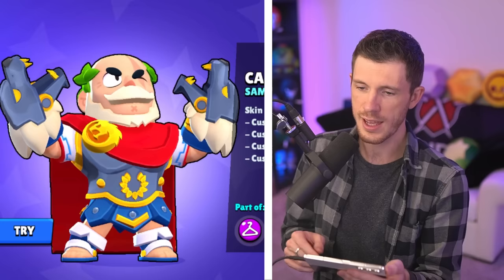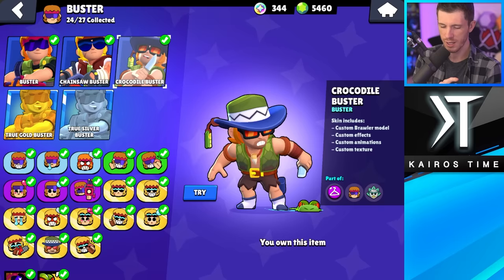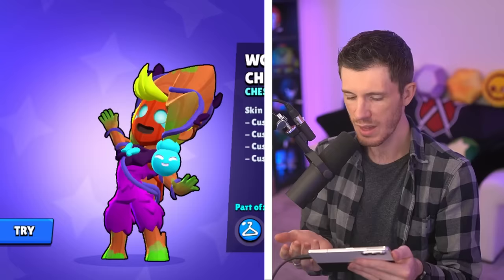Sam the Teddy's my least favorite Sam skin and Caesar Sam's my favorite — it actually fits his personality really well. Next is Gus, and we only have World Champion Gus, so he's my favorite and least favorite. Next we got Buster — I'm going to go with Chainsaw Buster as my least favorite and Crocodile Buster is my favorite out of the two. Chester — Dark Chester is my least favorite and Wood Spirit Chester is my favorite. This one's actually pretty cool for only super rare.